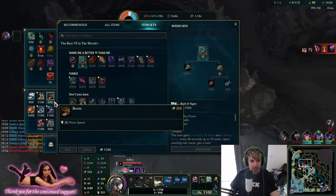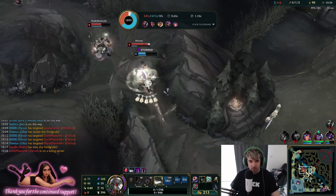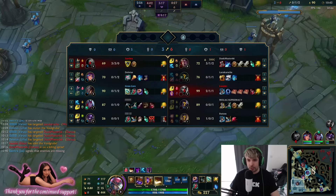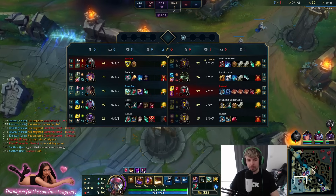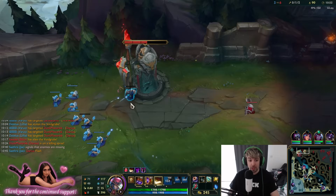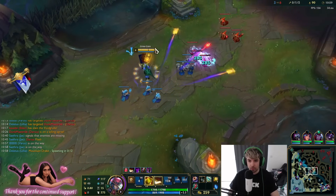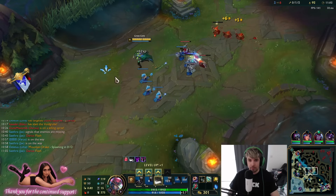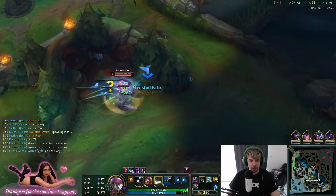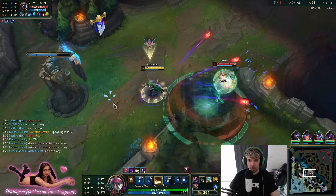I'm going to go Ionian Boots because I have a feeling they're going to stack MR. When they've got Merc Treads and our team is Jax, Lilia AP, TF, and Alistar — they're going to stack Merc Treads. That's why I've got Ionian Boots. If I went Sorcerer's Shoes, the Merc Treads would basically counter that. Dragon is up, we managed to get two of the grubs by the way — got an assist on Warwick. But what the heck? I'm not going next. Echo's here now — hello, may I meet Mr. Challenger? He's got 105 CS and two kills.